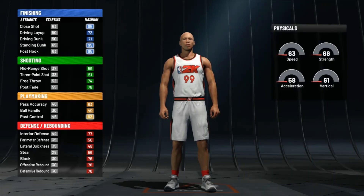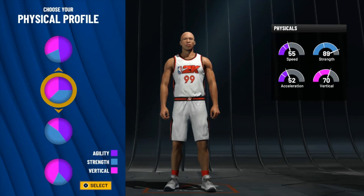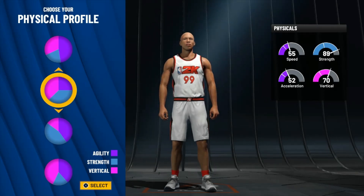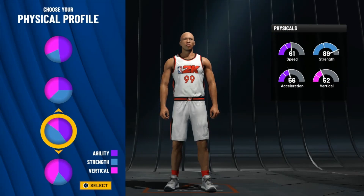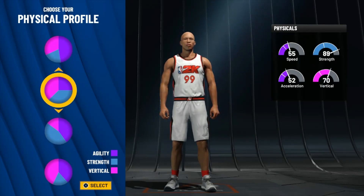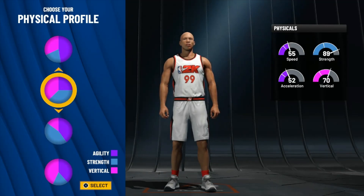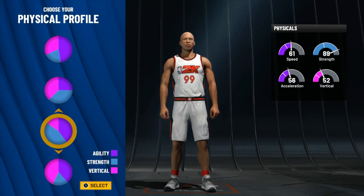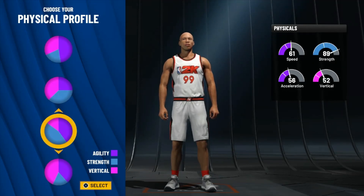So we're gonna pick the first pie chart. I went with the third pie chart — 61 speed, 80-89 strength. I went with the third pie chart so I can get the even stats and stuff. I didn't look at the vert but I don't be grabbing boards, I'm gonna 1v1 players.